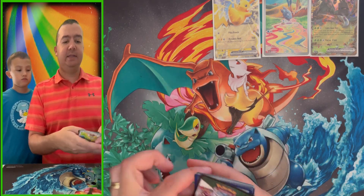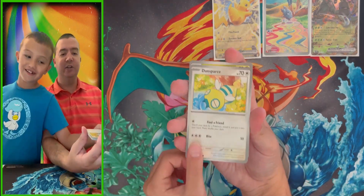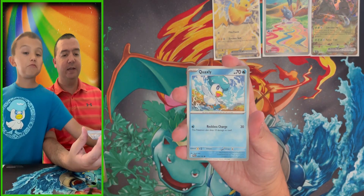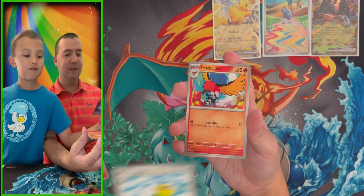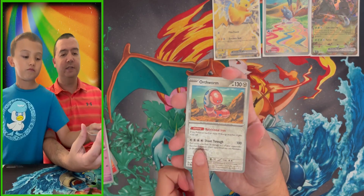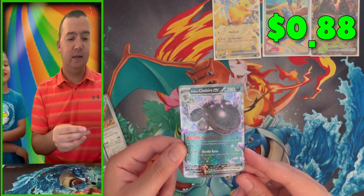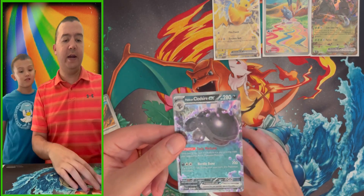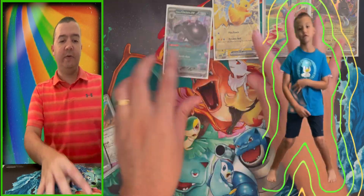Pack seven — Noibat, Sprigatito, Quaxly, Crocodile — I mean the evolution of it — Pelipper, Fletchinder, Gotharita as a reverse, Forretress as a reverse, and the Paldean Clodsire EX — the evolved form of the Paldean Wooper! Little C, another ultra rare! That's a nice card — go do another ultra rare dance, buddy! Very exciting, another ultra rare we can add to our collection.